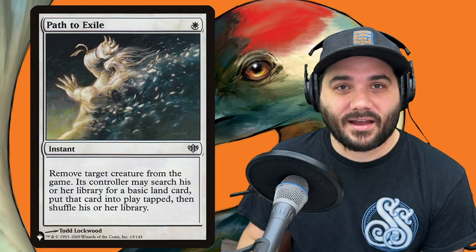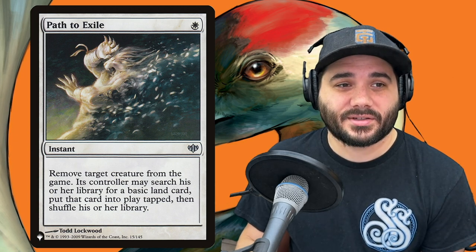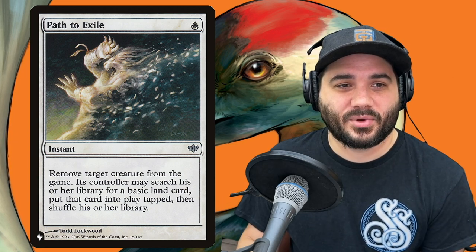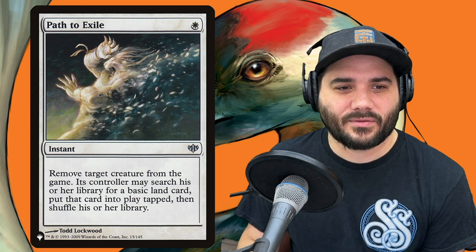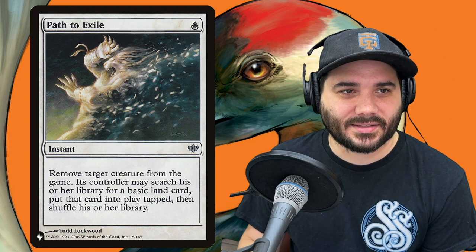Next, Path to Exile — 1 white to remove a target creature from the game. Its controller may search for a basic land, put it into play tapped, then shuffle. A great way to get rid of something with Indestructible since this exiles. Next, Pressure Point — 1 and a white. Tap a target creature, draw a card. In your attack phase, you can tap down one of their creatures so they can't block and draw a card.